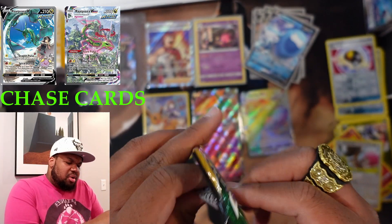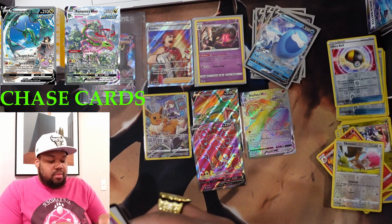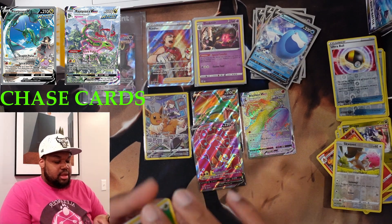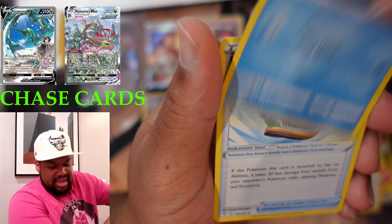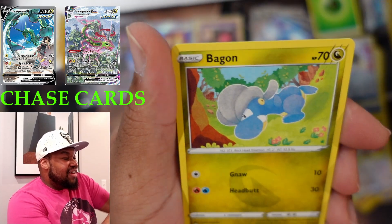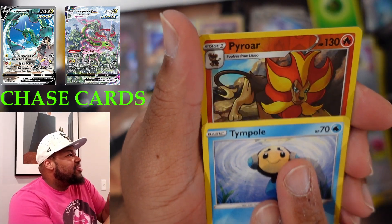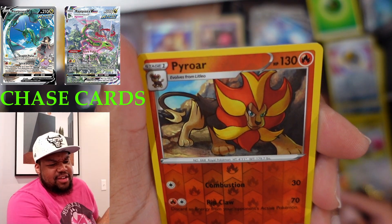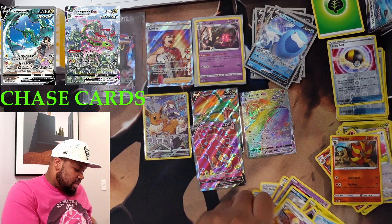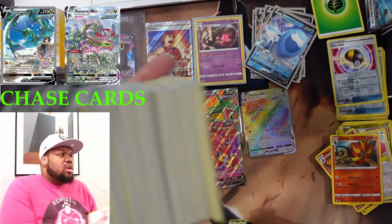Evolving Skies once again — come on Rayquaza, how long will you elude the champ? Pack trash, code card. One, two, three, four. Hidden in the Leaf energy, Lombre, full face guard, Drowzee, Scraggy, Bagon, Wooloo, Tympole, Pyroar for the reverse — for the finale of pack three. Nothing there. Bulk stack — this is all from today. This will earn me a nice booster box.